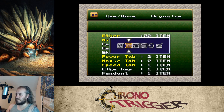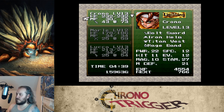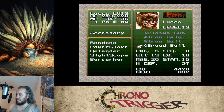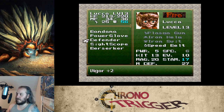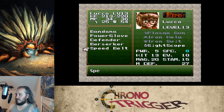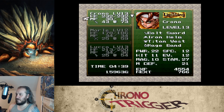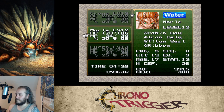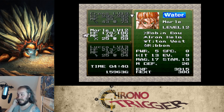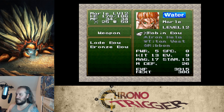Looking at stats: Chrono's speed is 12, Marle and Luca are at 8 — though Luca's speed belt brings her up by one, making it effectively 9 if I give her another accessory. Magic-wise, Luca is at 20, Marle at 17, Chrono at 10. Chrono doesn't need the magic tab so I'll give him a power tab.